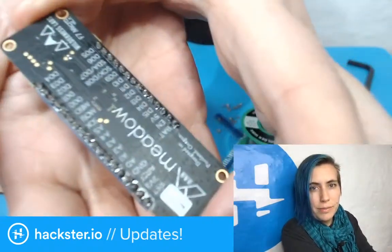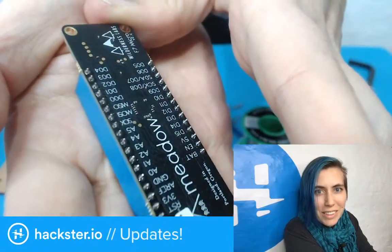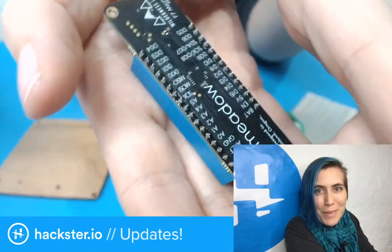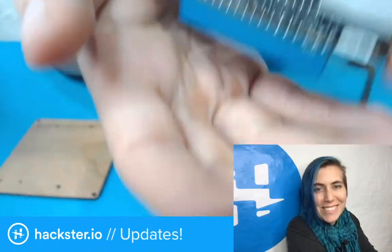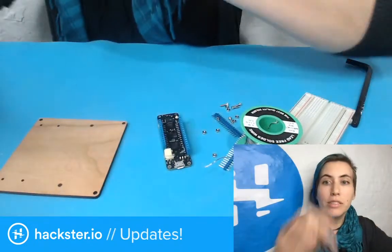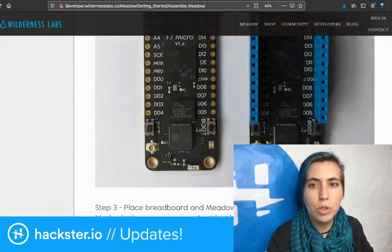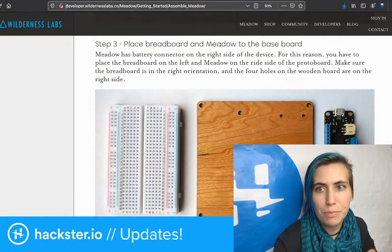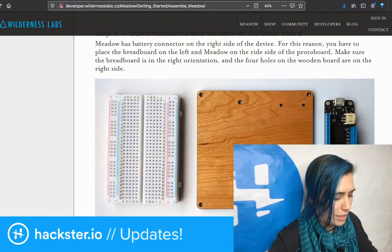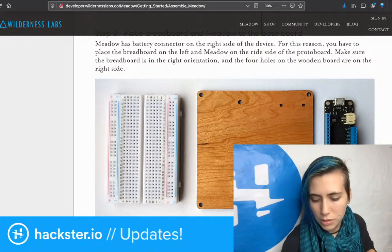The flux makes it look messy, but those are pretty nice little domes. I try not to brag much, but I like my soldering skills — I've done a lot of that over the years. So now we've got these headers in here. What are we gonna do next? Tell us, Brian. Place breadboard and Meadow to the baseboard. Like that. I don't think I'd have to solder anything else, so let's clean that and put it away. Remove the plastic, stick the breadboard down.